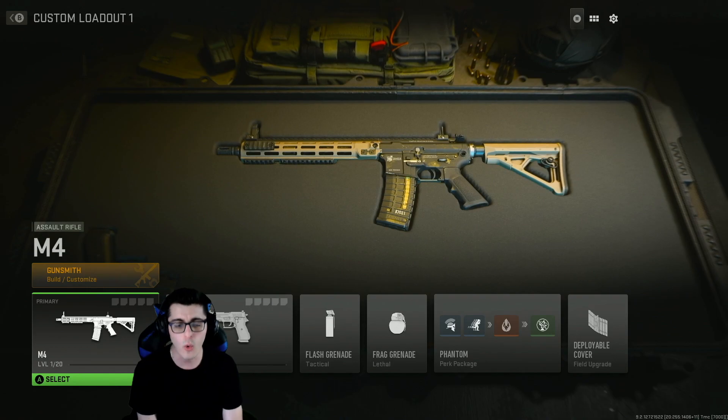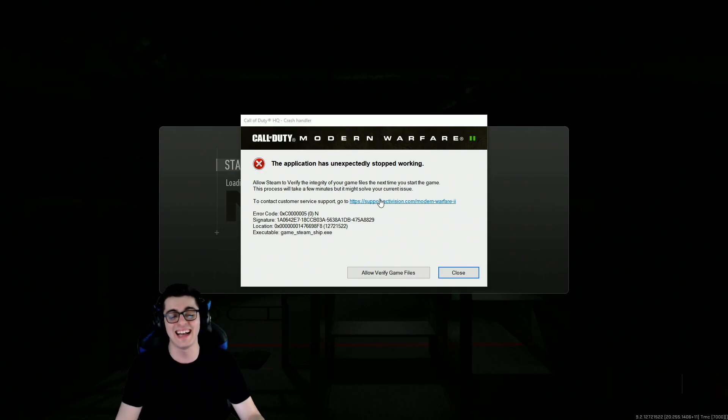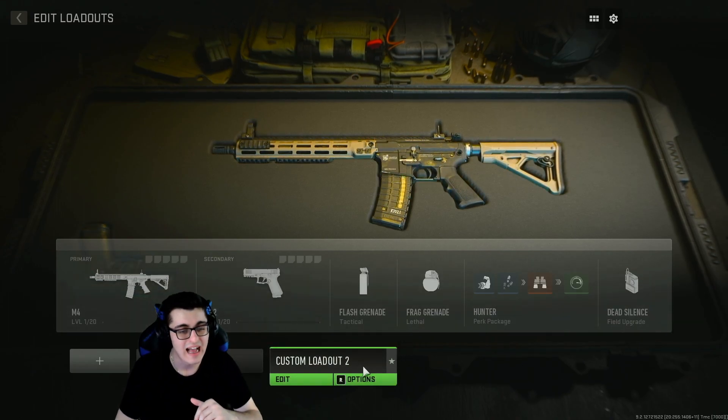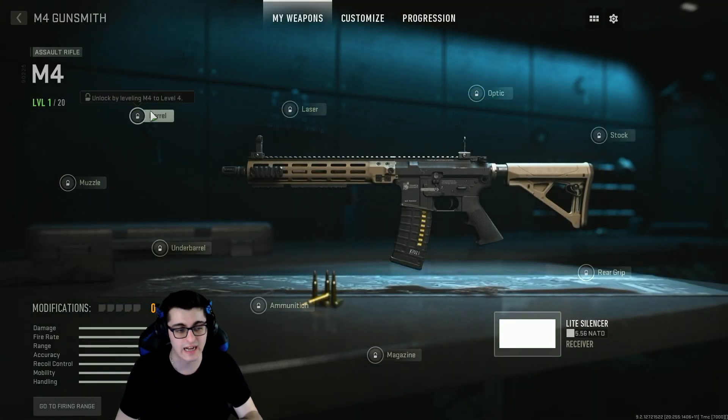What gets crazy is our mastery camo list — and then we crashed. I'm not surprised in the slightest that we crashed, considering we're not supposed to even be in this menu. Kind of expected that.